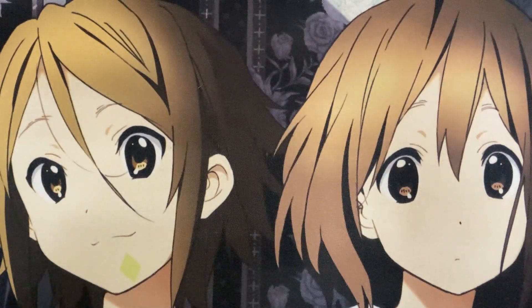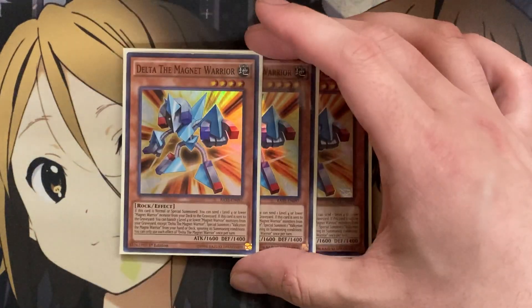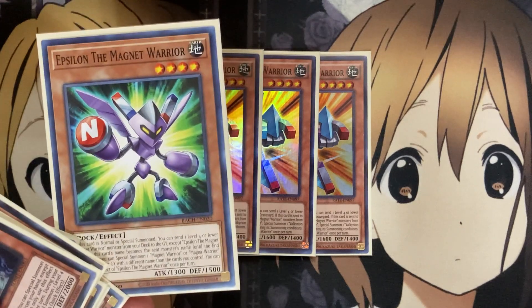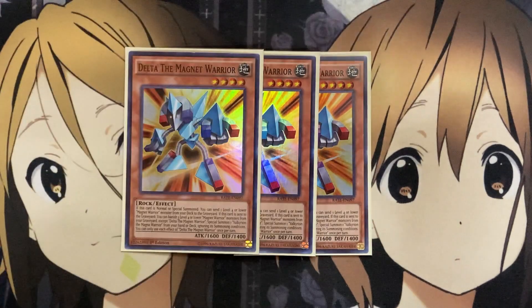I also run three of the Delta, the Magnet Warrior. If this card is normal or special summoned, you can send one level four Magnet Warrior from your deck to the graveyard. If this card is sent to the graveyard, you can banish three level four or lower Magnet Warrior monsters from your graveyard, except Delta, to special summon one Valkyrian, the Magnet Warrior, from your hand or deck, ignoring its summoning conditions. Giving you the option for your Valkyrian is very strong, and it's an additional play to send more and more cards along with Epsilon. You should be sending a good number of different Magnet Warriors to the graveyard to make use of this.